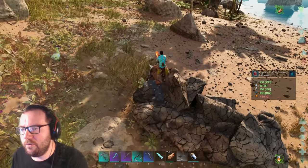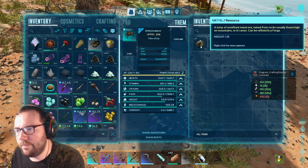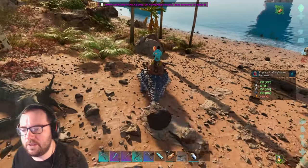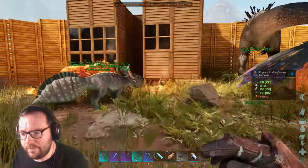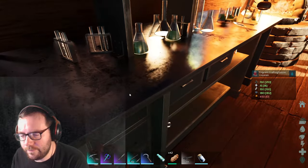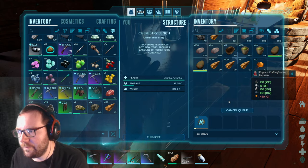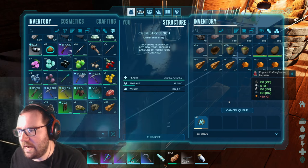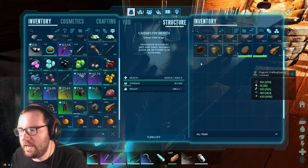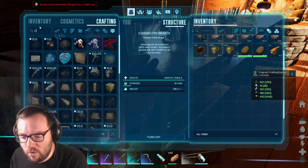We just need to gather as much flint as possible. Got a bunch of flint - the rest I'll drop. I'll keep the metal but drop the stone since we have plenty back at base. Let's make the spark powder. We got the flint we need and plenty of stone - let's turn it on. We should have 450 in no time. 300, 400 - just what we need: 456.